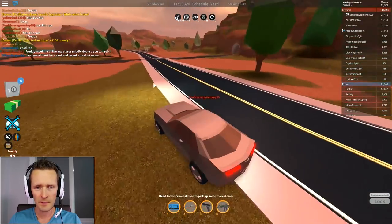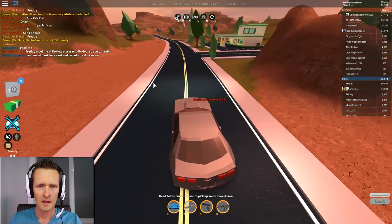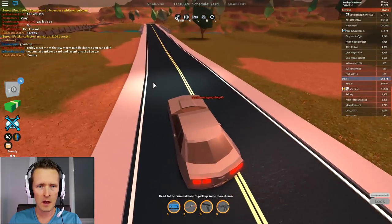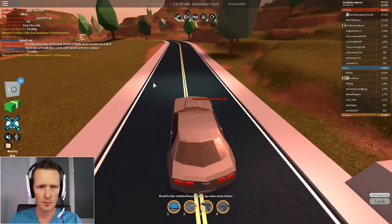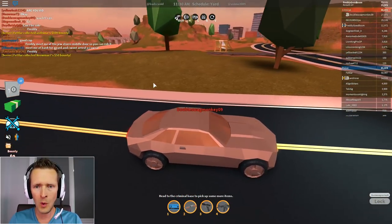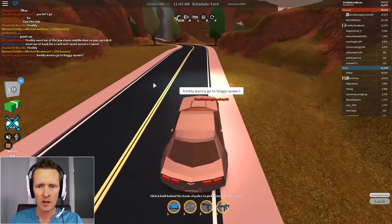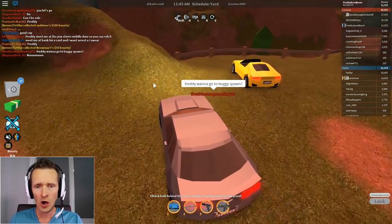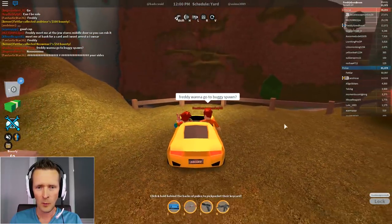Which way is my Porsche? Maybe here? I know it's by the river — oh I see a river, we're close. I don't see any Porsches here. Oh, there's a jumping ramp — wow, this is epic! I'm gonna turn this way. I thought it was here — yes! All right, awesome! This is my car guys!